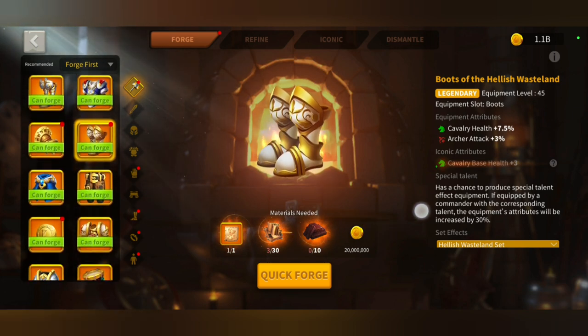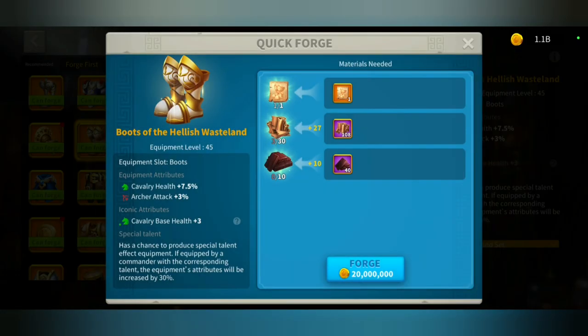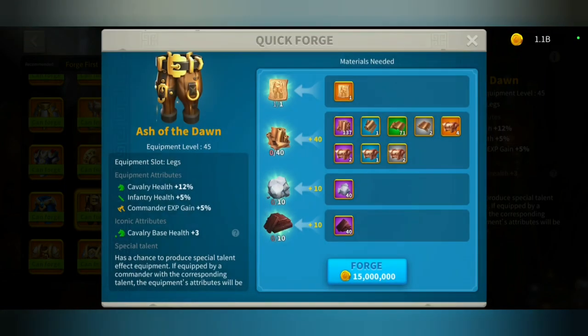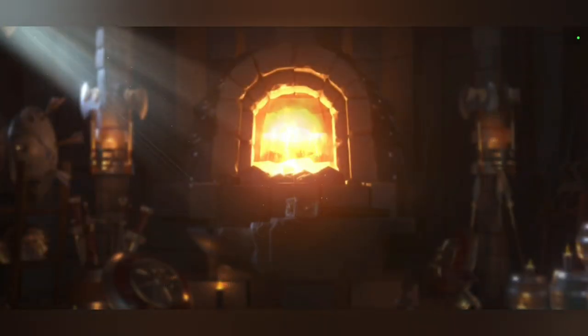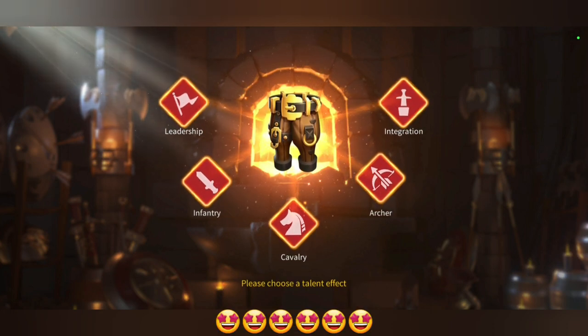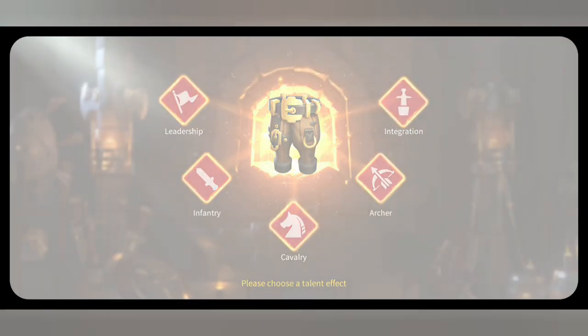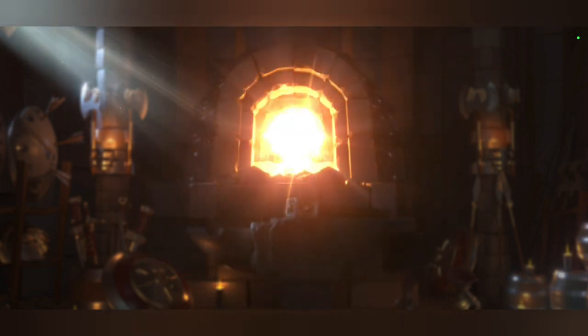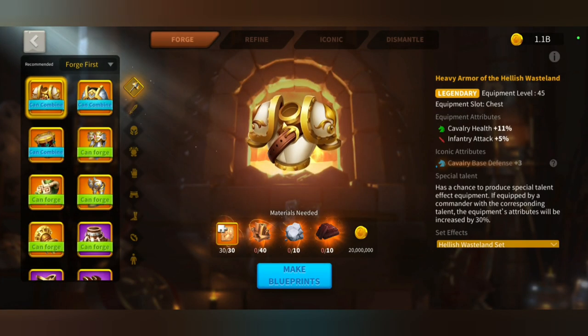So let's start with the set. Let's go. No special talent — what did I expect? Woah, nice! I got one special talent, very good. Extremely nice. The highest stat one — 16% health. Very good. Thanks Lilith.